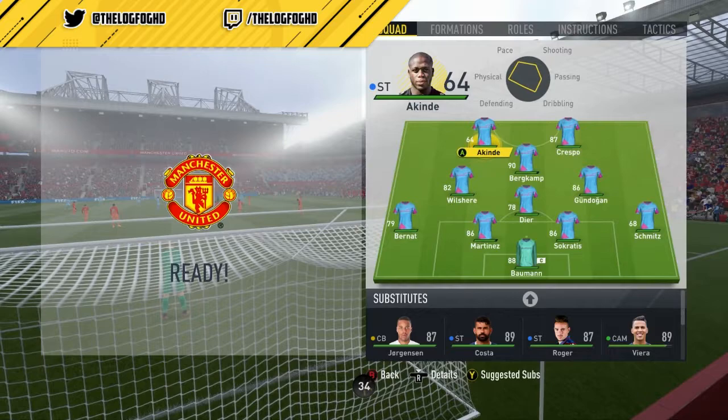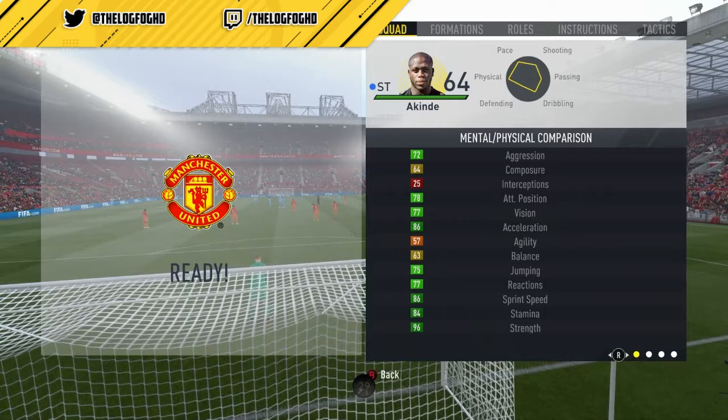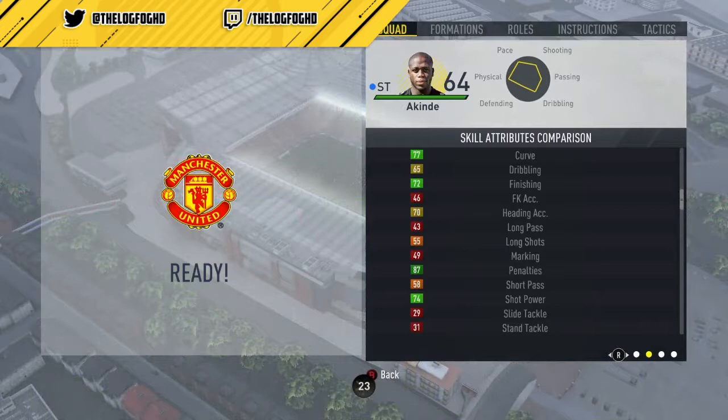Getting into John Akinde's in-game stats, the 4 main stats on his card are his 96 strength, his 84 stamina, his 87 penalties, and his 86 acceleration. He has the specialist trait of strength, along with 2 traits: backs into player and target forward.